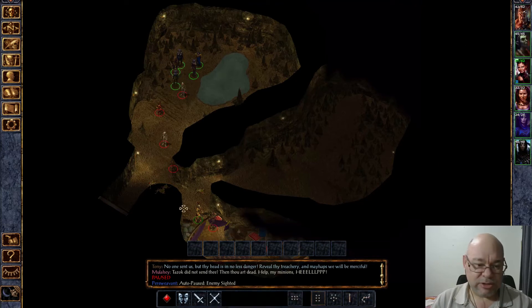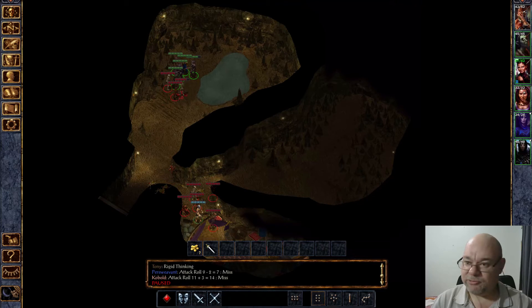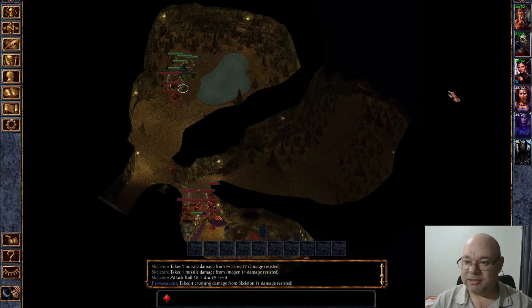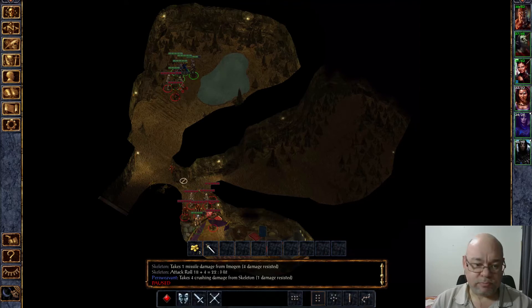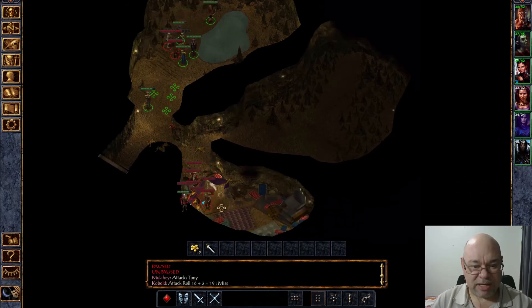I'm literally going to just start attacking him and get these guys to very quickly take out each of the other groups. Did he get me? No, he didn't. Or did he? I think he did actually — I think I'm held. Rigid thinking — I can't do anything. I don't have my normal toolbar. I could be in a little bit of trouble here. Can I move the rest of my guys down here and get them to attack Malahe? This may have been a mistake.